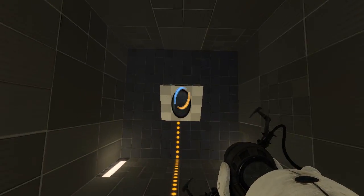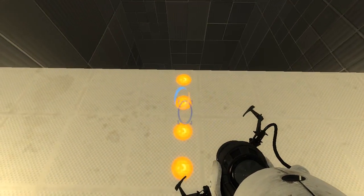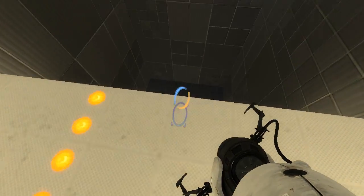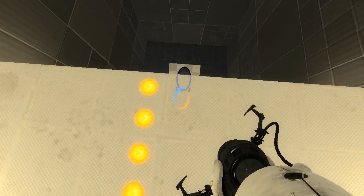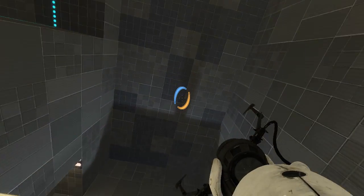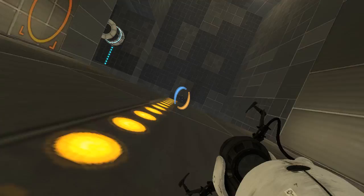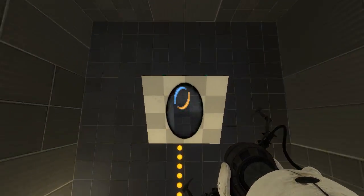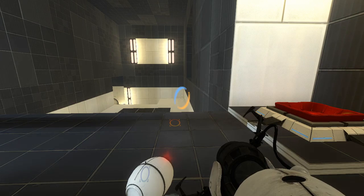What about that? I am so bad at jumping into these portals — it's like they're not aim assisted. Oh my goodness. What if I just walk? Please, let me into this portal. There we go, that's what I wanted to do. Awesome. Wonderful.